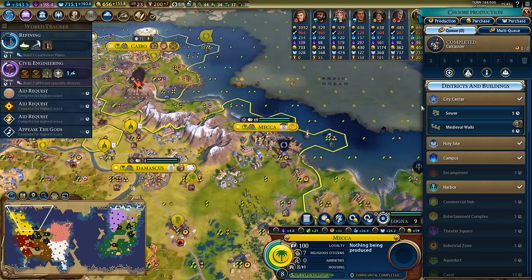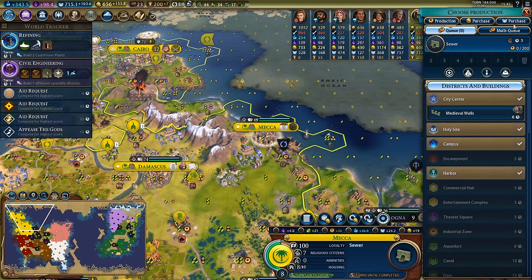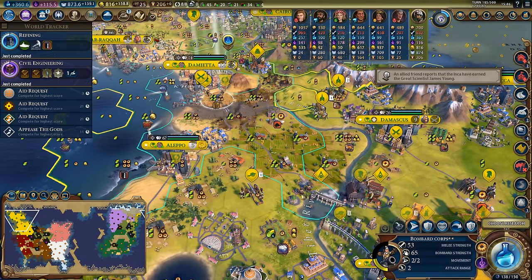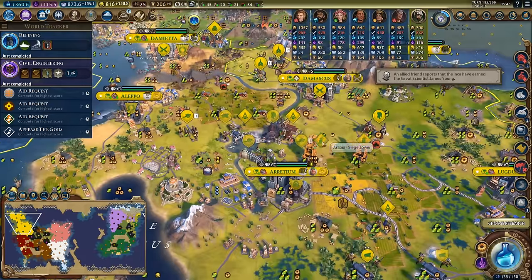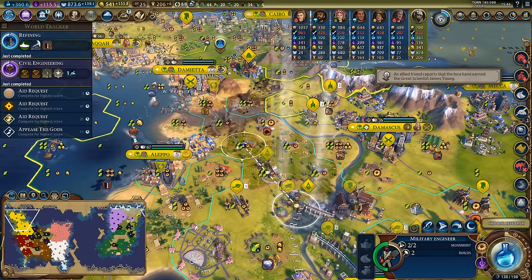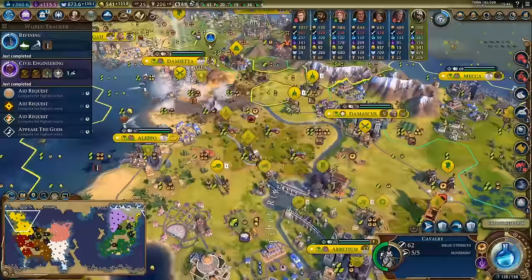This city will need housing soon because it's about to hit its first growth limit - when it's one population away from its maximum. I do want another district in here so I'll slowly work on the sewer. Unfortunate timing on this thousand-year flood - it hit my bombard as it was coming to reinforce the front line. Not the end of the world, I'll just get a medic to help restore that thing's health. We're continuing to build railroads to make it easier to get units to the front line.